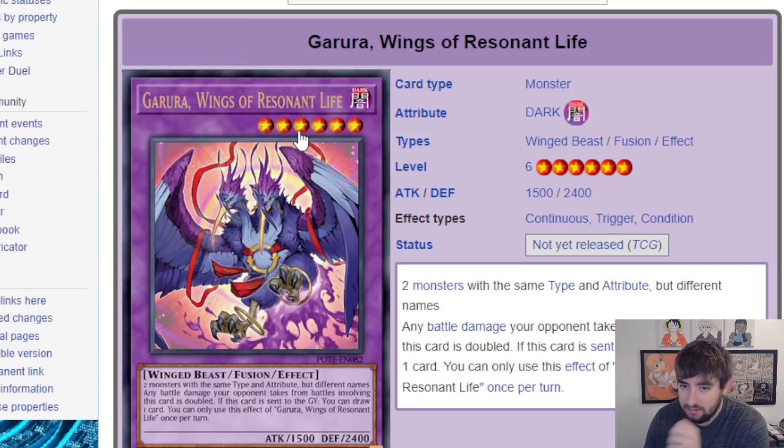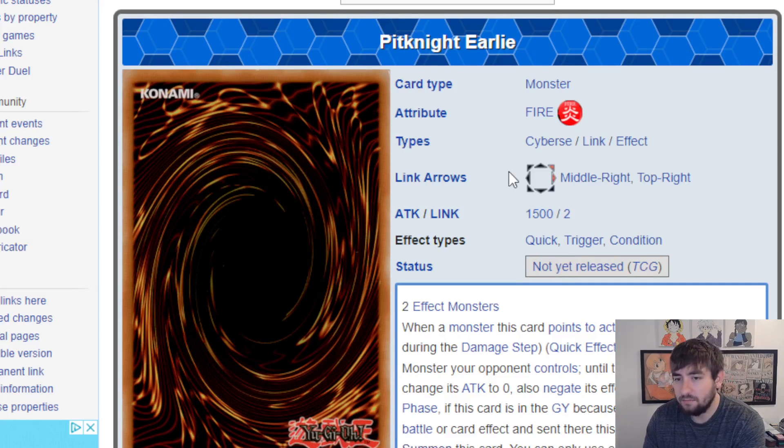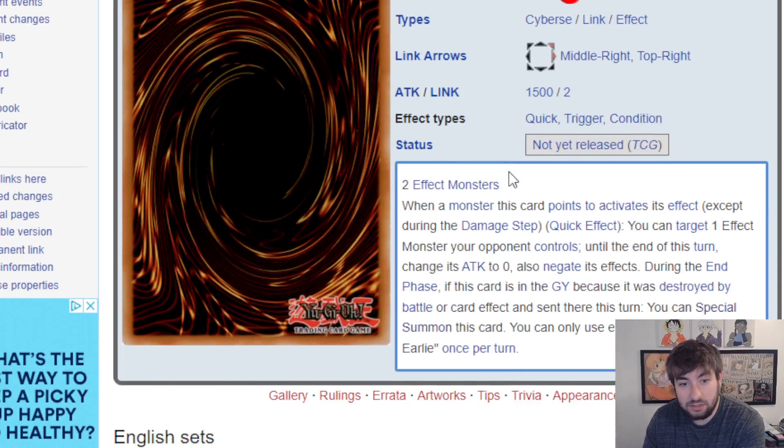Moving on to Garura — we talked about this yesterday. It's a good Super Poly target, a good Nadir Servant slash Armatrail Sleigh kind of target card, draws you a card, and has pretty generic materials. Pretty good.